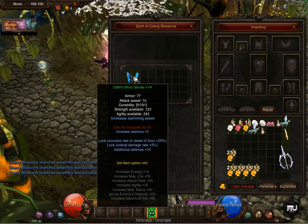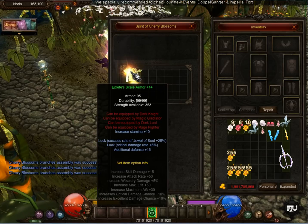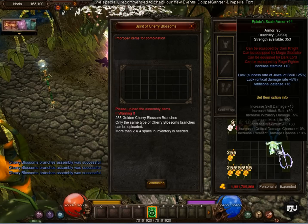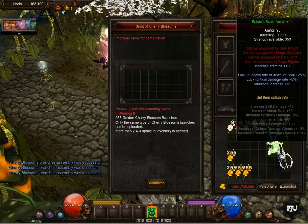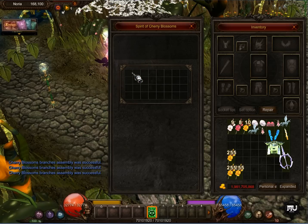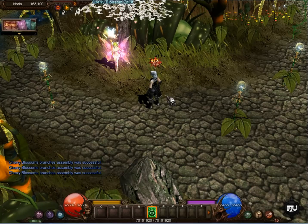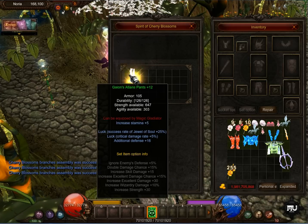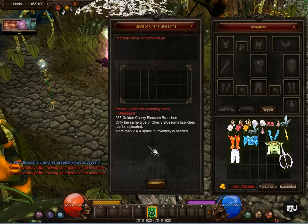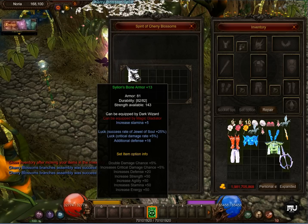Odin Swede Gloss plus 14, plus luck, plus 16 additional damage — nice ancient item. And another ancient: Aplet Scale Armor, plus luck. It's important to say that plus luck ancient items are very rare in real MU. Then Ion Dragoon plus luck plus 10, nice for BKs. Odin Wind plus luck plus 15. Gion Atlant Spence plus 12. And the last one: Cileon Bone Armor plus 13, plus luck, plus 16 additional damage.